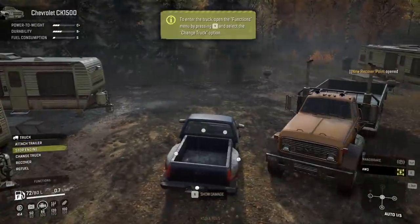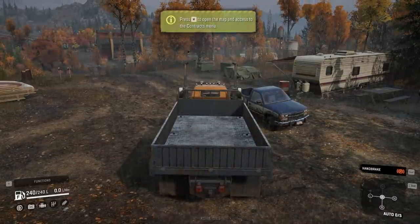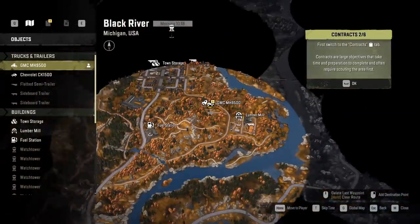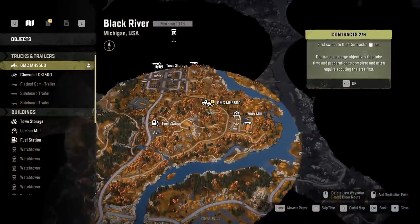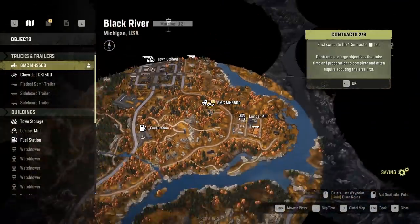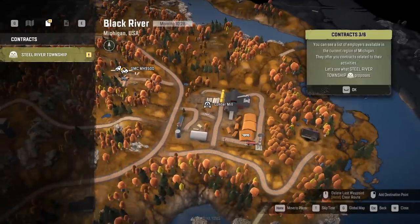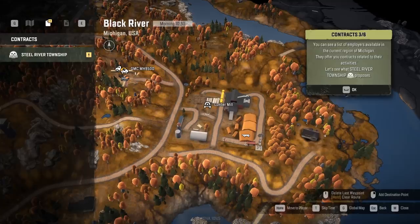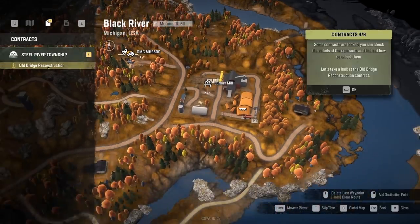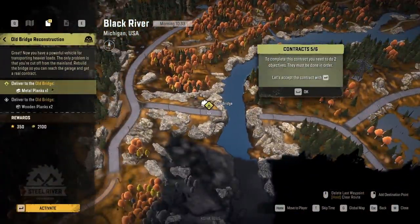We're going to go ahead and change truck — boom. That contract's completed. You can access the map and this will take you to all your contracts. It also shows all the other little places like the fuel stations. Our first contract looks like it's going to be like a lumber job. We can go down to here, and then it says old bridge reconstruction. We'll go ahead and click it, and we've got to take metal planks to the old bridge — there's a bridge out right here and we'll just have to deliver those planks.